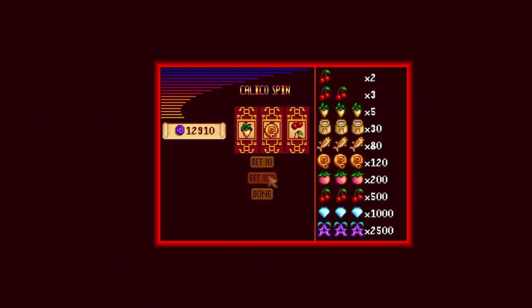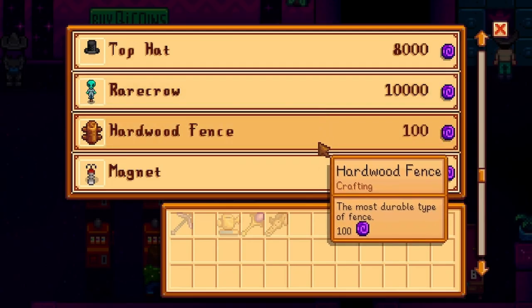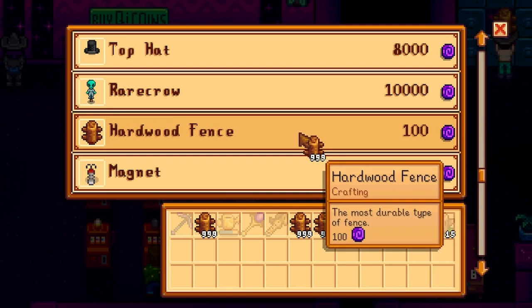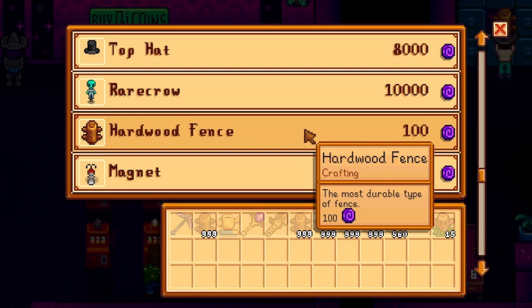We're going to keep clicking until we have a good amount of coins. Once you get a good amount of coins, like I have right now, we're going to go all the way to the shop — and this is how we're going to make our money: hardwood fences. A quick tip to make this process way faster: hold down left shift and right click, then keep spamming left click and you can buy a ton of hardwood fences really fast. Also, once you hit 999, if you press escape it actually goes straight to your inventory so you don't have to move your cursor.